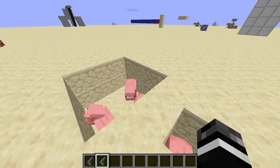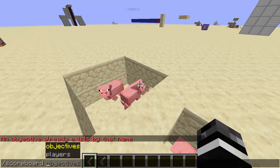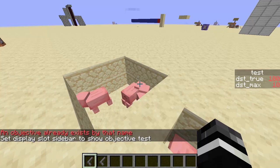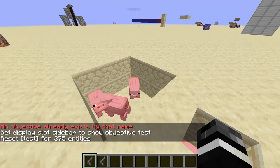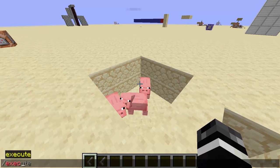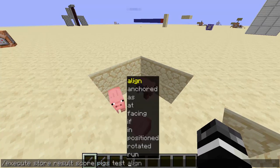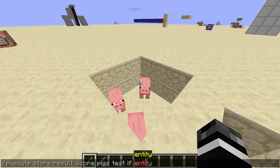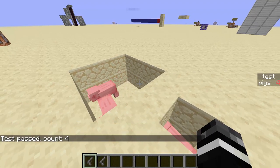So now let's do a count. We're going to have a scoreboard called "test" — it already exists — so let's put test on the sidebar. Scoreboard players reset start test. So if we want to count these, we do: execute store result score, then let's just do pigs test, then if entity at e type equals pig. And boom, it says four pigs.